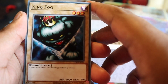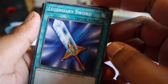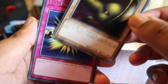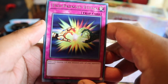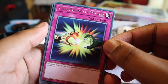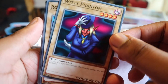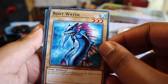King Fog - a fiend that dwells in the binding caves, 1900 attack 900 defense. Legendary Sword - I think it's a Joey classic - equipped to a warrior monster, gains 300. Typhoon - pretty dead. Two-Pronged Attack - I used to have this one. You have to give up two, select and destroy two of your monsters and one of your opponent's monsters. Not the best card but I remember it well. Witty Phantom - another one from the old decks, 1400 attack, not great.